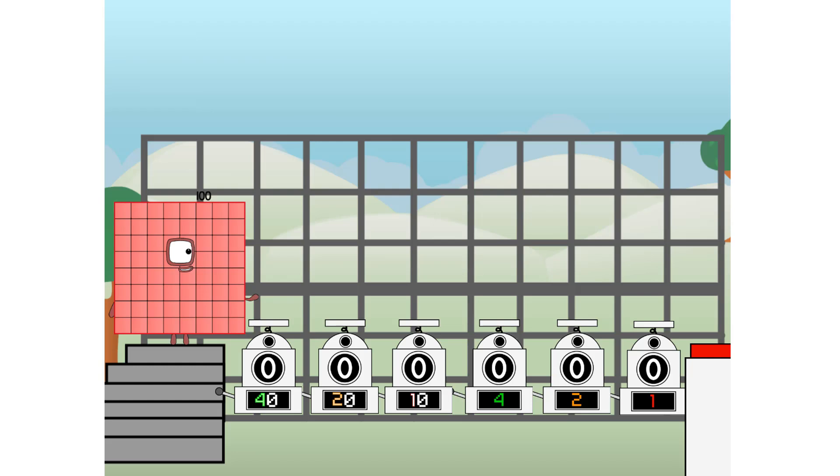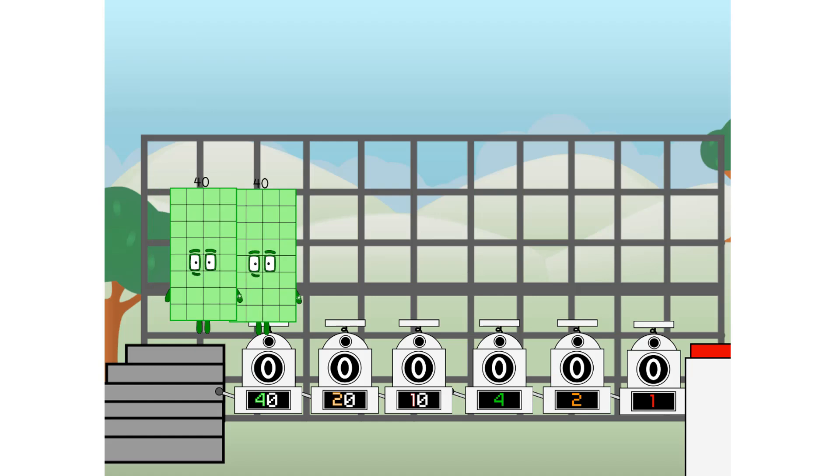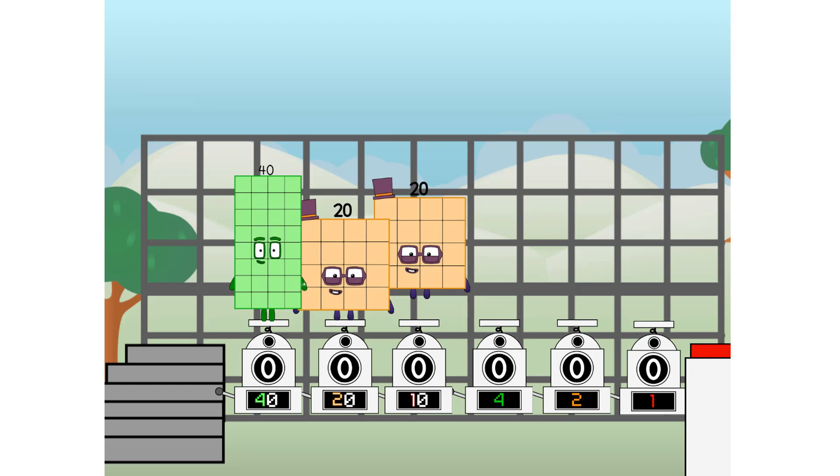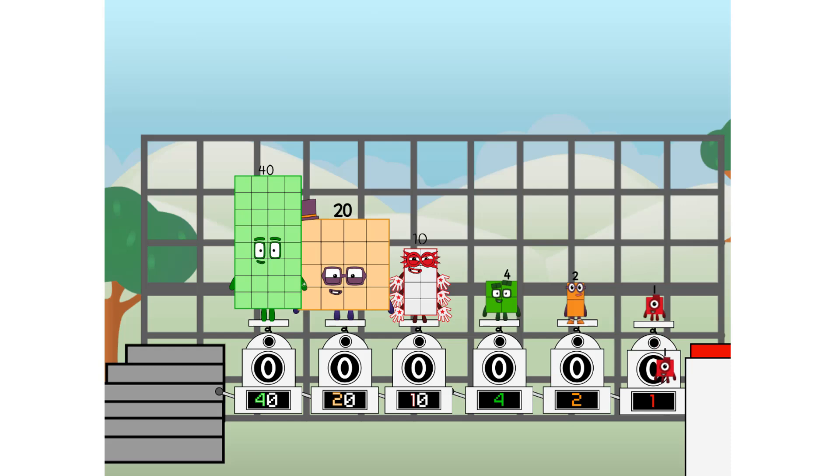Using the power of doubles to send any number flying. First, I split in two: 40, and 20, and 10, and 4, and 2, and 1, and 1 more to press the big red button. Then you choose who's going up — one of me and none of me, and one of me and one of me and none of me, and one of me. And fire.